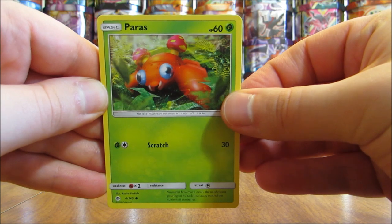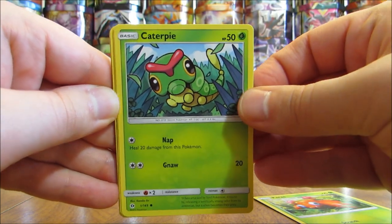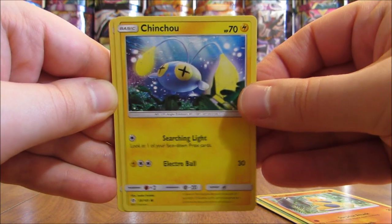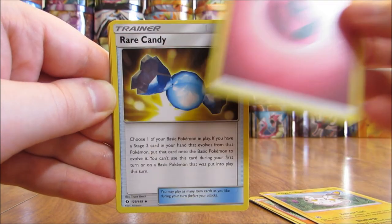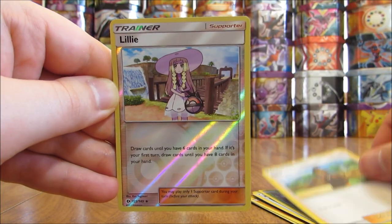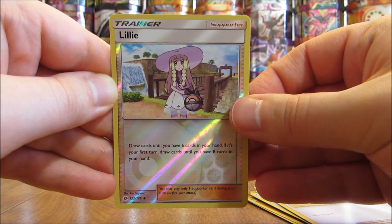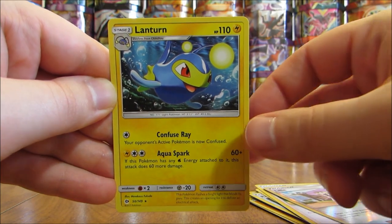This pack starts off with a Paras, Caterpie, Makuhita, Jangmo-o, Togedemaru, Fairy type energy, Rare Candy, Pinsir, Hau, reverse hollow of a Lillie — also available in full art form and one of the most valuable Japanese cards I have — at uncommon rarity. And the rare is a Lanturn.